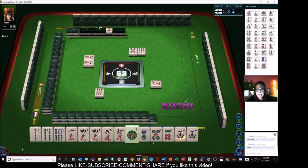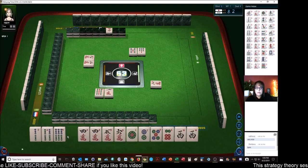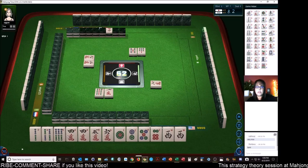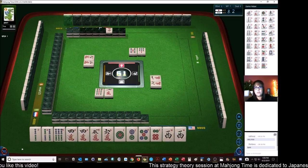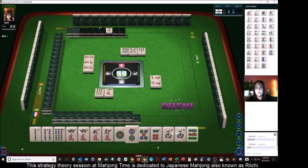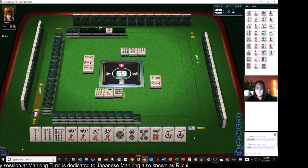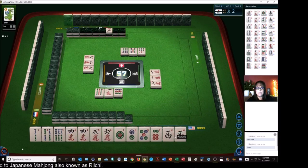So we'll get rid of the isolated tiles. Let's get rid of the one. One character. We do have a potential for a mixed triple Chi — that is called Sanchoku, I think is how you pronounce it. Six bamboos — four, five, six in each suit. Nine characters. Nine dots. One character. Eight dots.